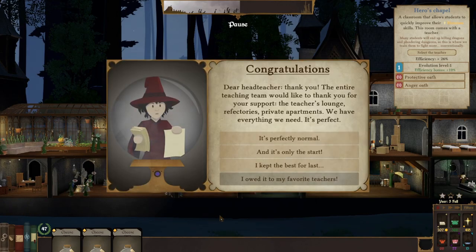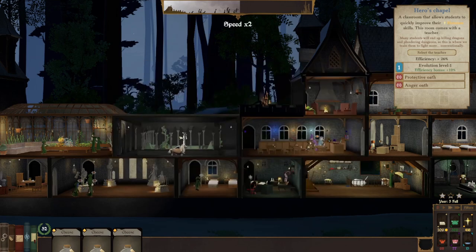Dear Head Teacher, the entire teaching team would like to thank you for your support — teacher's lounge, refectories, private apartments. We have everything we need, it's perfect. So we get five prestige points. We get an extra private apartments, another coffee machine — I already have a coffee machine, so let's just get some prestige points. Prestige is good.